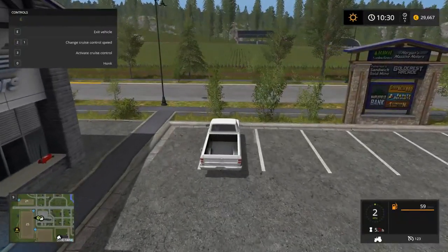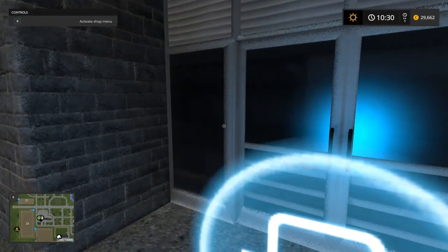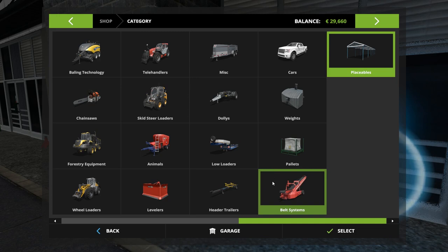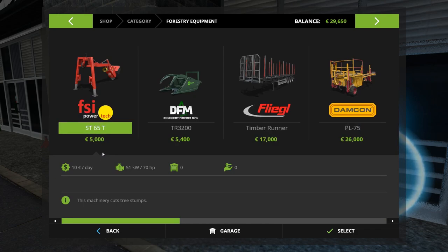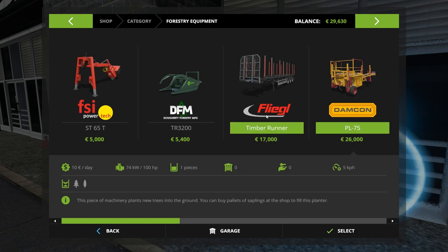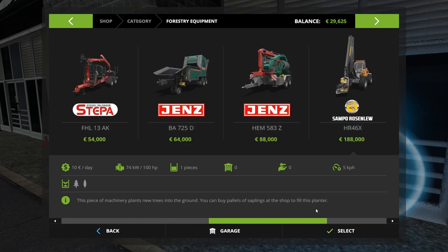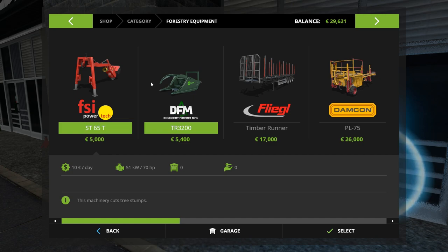All right, we're back over here at the store. I've got almost $30,000. Let's go ahead and activate the shop menu. We need some forestry equipment, but I don't really know what we need. So there's this — this cuts tree stumps, with a tree saw you can cut down trees. This is a transport tree logs, plants new trees in the ground. It looks like there's some pretty high cost stuff here, and even taking down stumps can seem to be relatively hard.